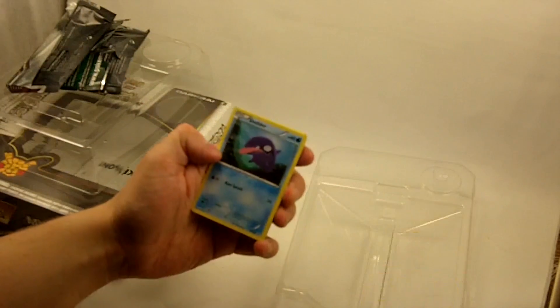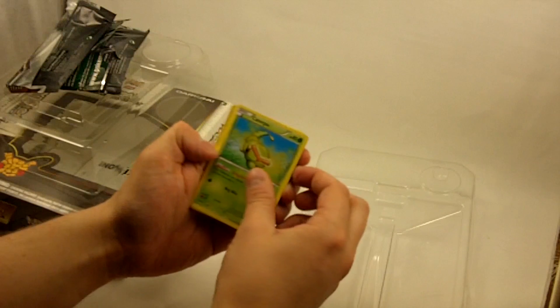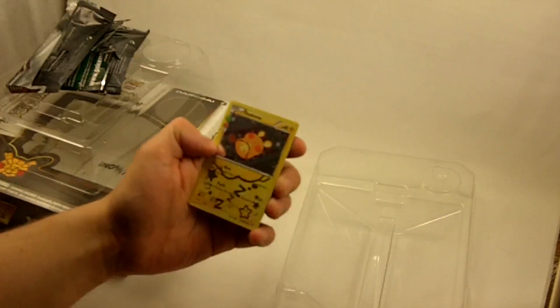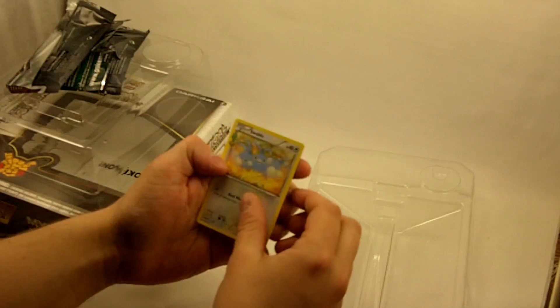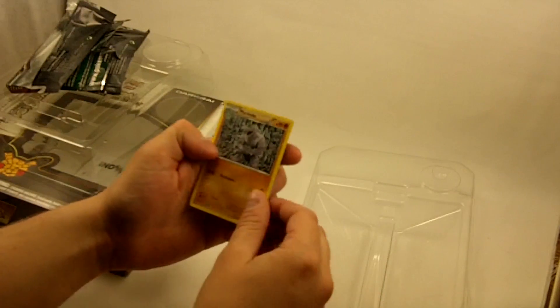We have a Grass Energy, a Shellder, a Caterpie, a Doduo, a Foil Rhydon, a Foil Dedenne, once again, Dugtrio, Swalot, a Persian, and a Machoke.